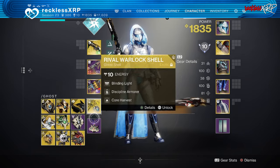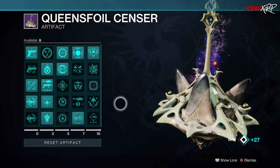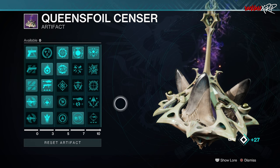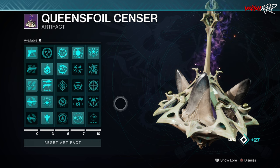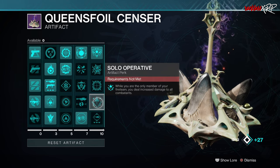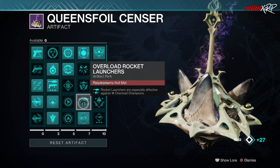Next, let's head over to the artifact. Unfortunately, this season's artifact doesn't help out the Arc subclass at all, so you can pretty much use whatever perks you want — there's nothing specific you have to look for. However, if you are going into solo content for Onslaught, I would use Solo Operative, and if you're using a rocket launcher, I would put on Overload Rocket Launchers.